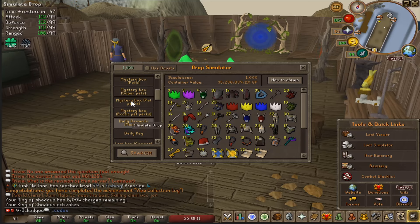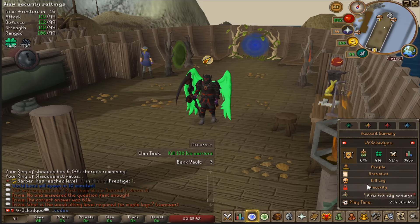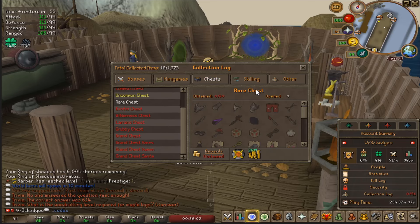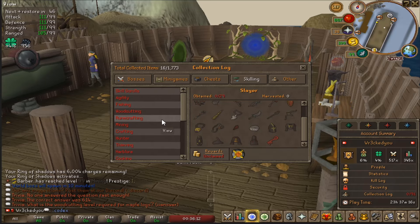Mystery boxes, keys, and pets can all be found right here. The quest tab shows server information, server events, minigames, and mini quests — all useful to check out. The collection logs are great — they have ones for raids and everything they offer in game, and completing them rewards you. It goes for bosses, chests, different skilling stuff, and even Slayer — you get a reward for completing them.